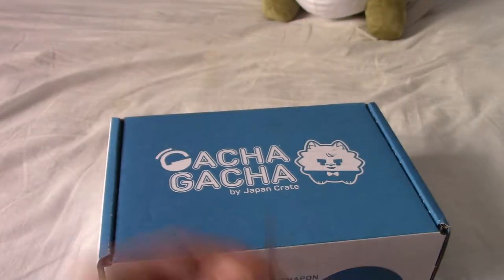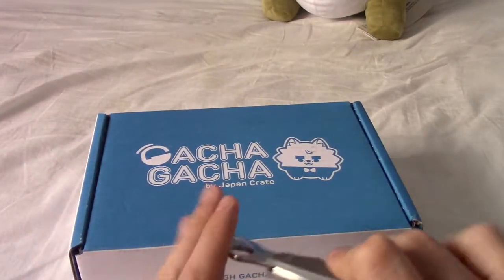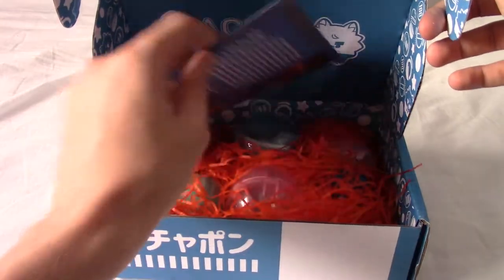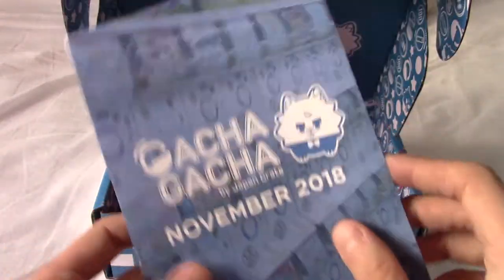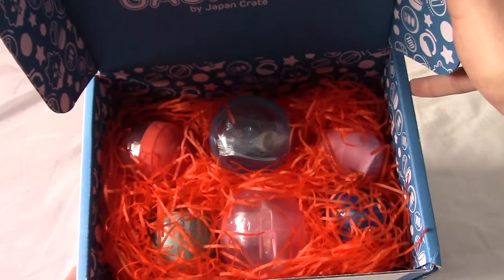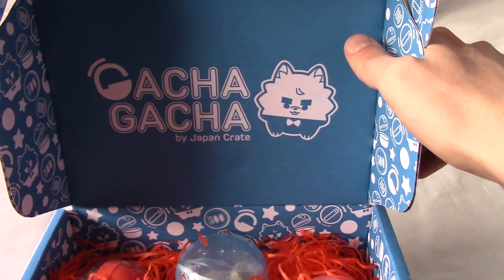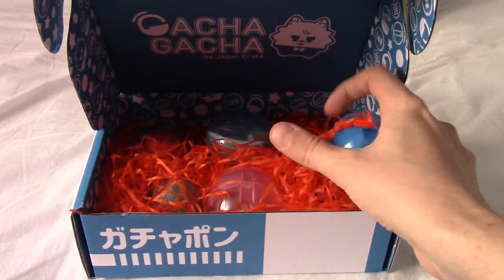As with every month, it contains six random Gachapon - or Gachapon, I guess it depends how you pronounce them. And inside we've got this, which does indeed say it is November 2018. I'm not going to flick through this because it tells you what the series are from. We have a nice assortment of six different Gachapon and a nice little Shiba Inu thing in its suit at the back. I'm just going to grab one and we'll get into it.